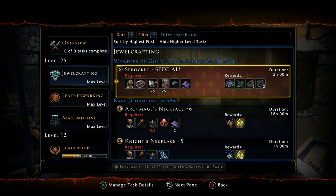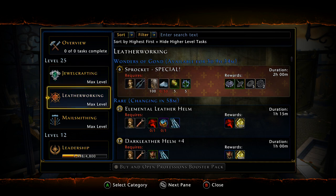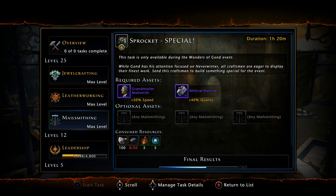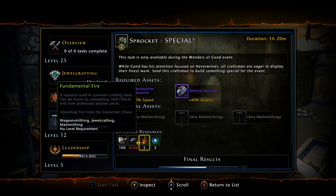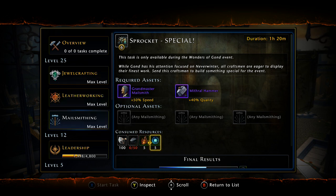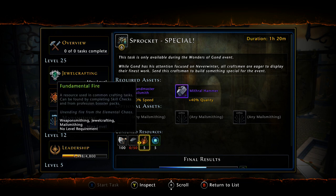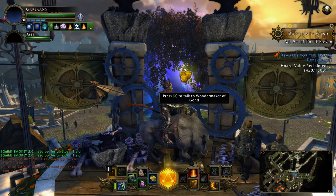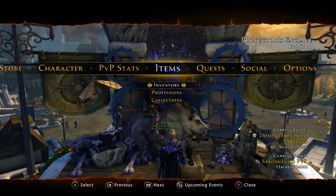Profession crafts only take two hours, so if you have multiple alts you can pump these out fairly quickly. But most people don't have a lot of alts. For leather working and mel smithing, be careful — mel smithing requires fundamental lightning and fundamental fire, and you really don't want to waste those resources since they have a bigger payoff elsewhere. Professions are totally up to you.